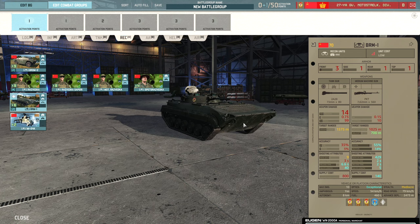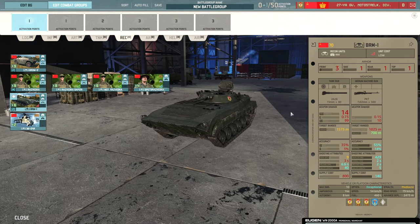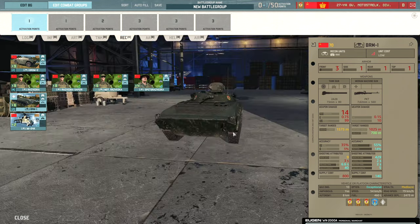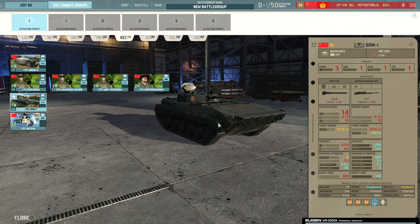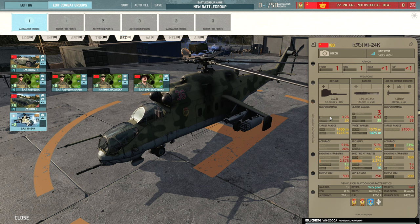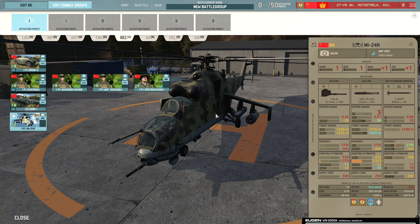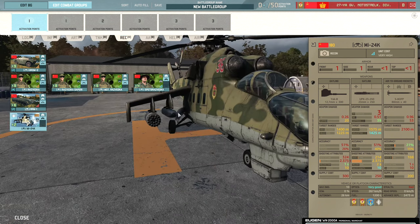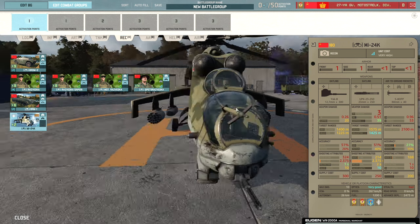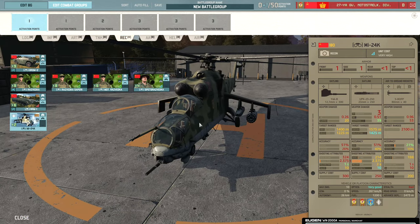Then we have the BRM-1 — an exceptional optics ground vehicle. The 73mm gun isn't very reliable so don't rely on it; just put it on return fire and keep it hidden. And then the MI-24K, which is a really solid recon helicopter with very good optics and plenty of armament to kill enemy infantry and enemy light armor. It essentially has two pods of 23mm cannons under the wings alongside rockets, so it can dish out a decent amount of damage very quickly, plus it's obviously got the Yak-B on the front.